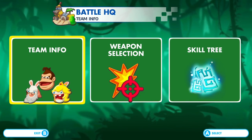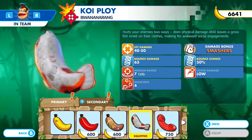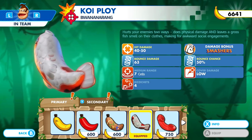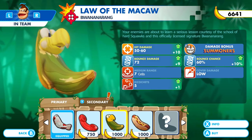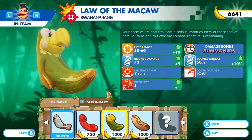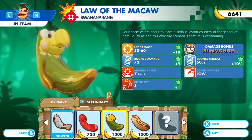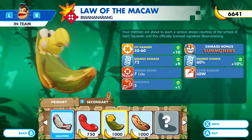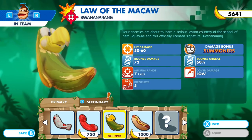Let's go to Battle HQ. We just got some new weapons unlocked. So right now I have bounce damage with this banana. Can I have bounce with this? I can. Let's take it up a little bit. That looks like a Squawks — it is. And this actually does damage bonus to summoners, so let's buy this weapon and equip it.